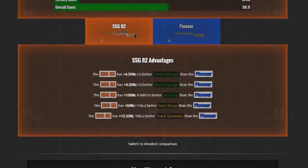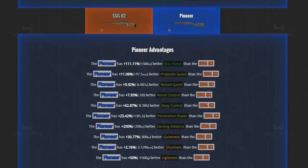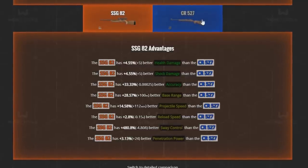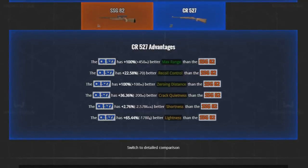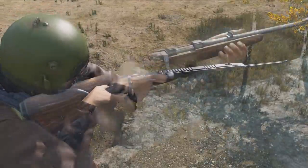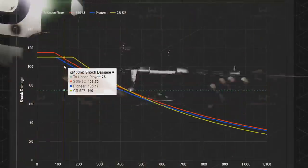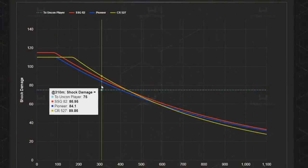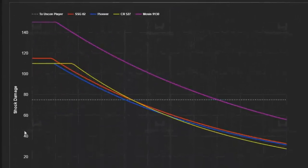Ignoring rarity, the SSG has some benefits over the Pioneer, but the Pioneer has a longer list of advantages over the SSG. Between the SSG, Pioneer, and CR-527, it's a close call — but if forced to choose based on all factors, the CR-527 wins due to its hunting optic and having the best shock damage where it matters between 100 to 300 meters. That said, all three weapons become completely irrelevant once you get a high-powered sniper.